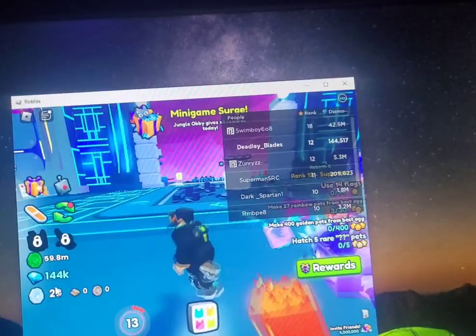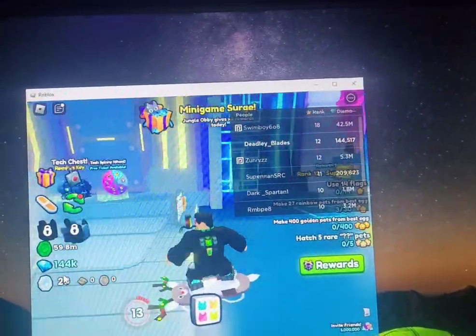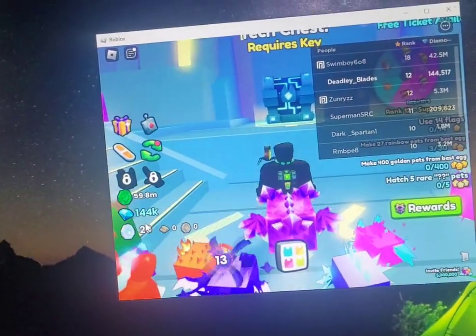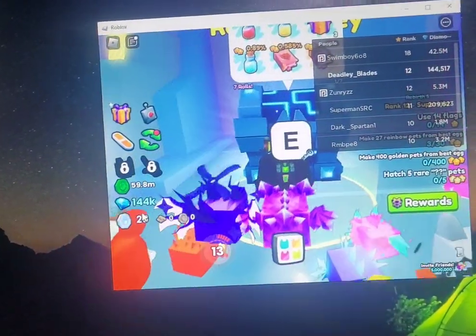Hi guys, it's your boy JettyBlades. I'm back here with a little short tutorial on how to use your auto clicker on tests. As you can tell, I've used my gems up at 2 million something and I got 144k because I bought some tech keys — not much, like 44 maybe.